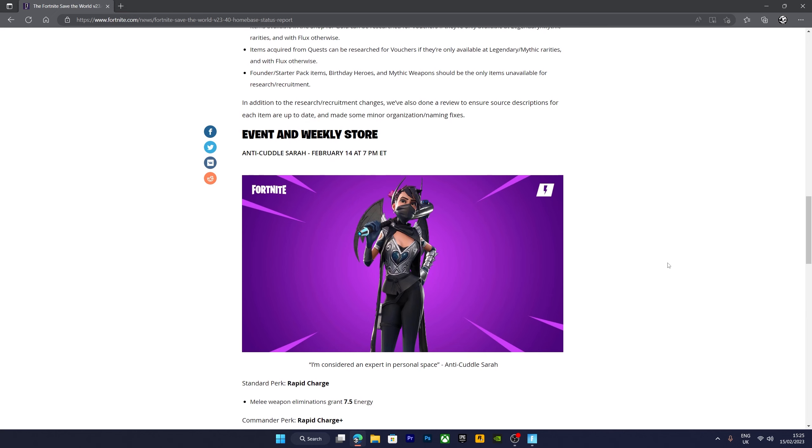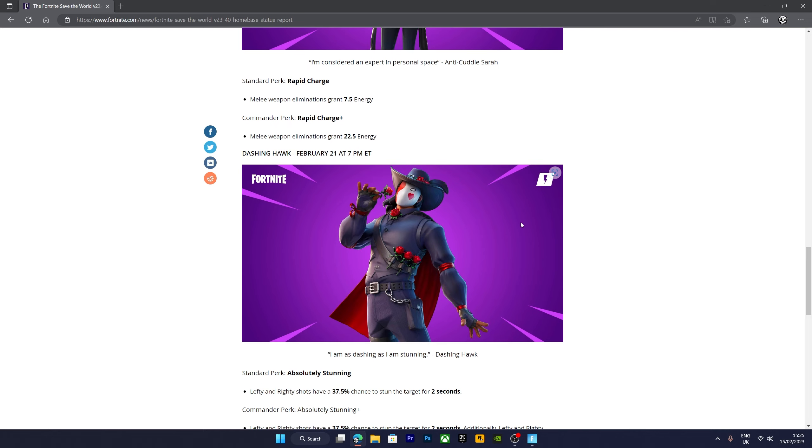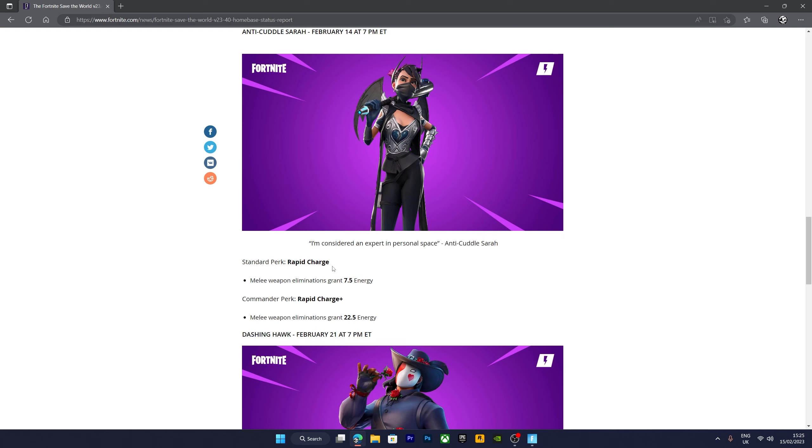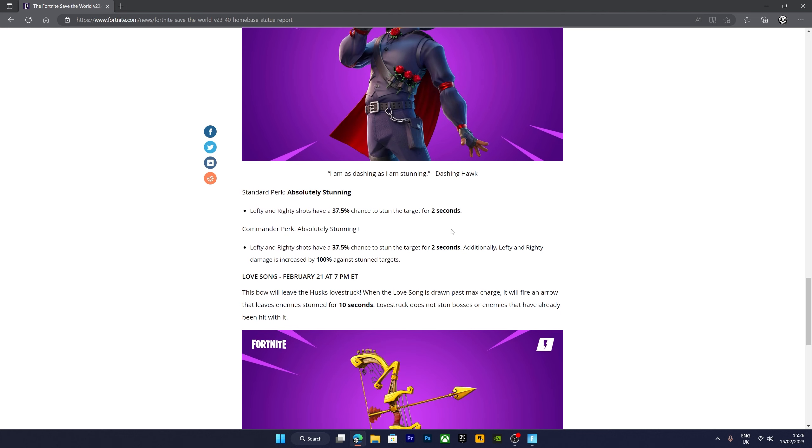The second thing I wanted to go over is the event and weekly shop. We have Anticulocera coming back and Dashing Hawk coming back — they're okay heroes. Anticulocera has the perk rapid charge: melee weapon eliminations give 7.5 energy, or 22.5 in the lead, which is really good for the lawnmower build where you get a scythe and just continually go around. Dashing Hawk is a Lefty and Righty hero where shots have a chance to stun, and damage is increased by 100% against stunned targets, which is okay.